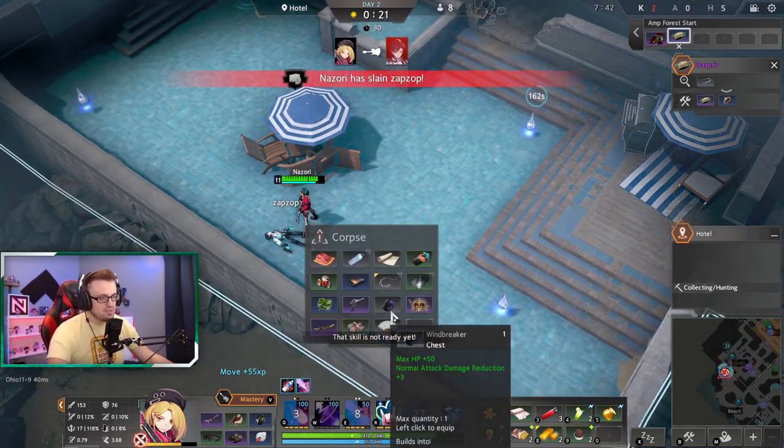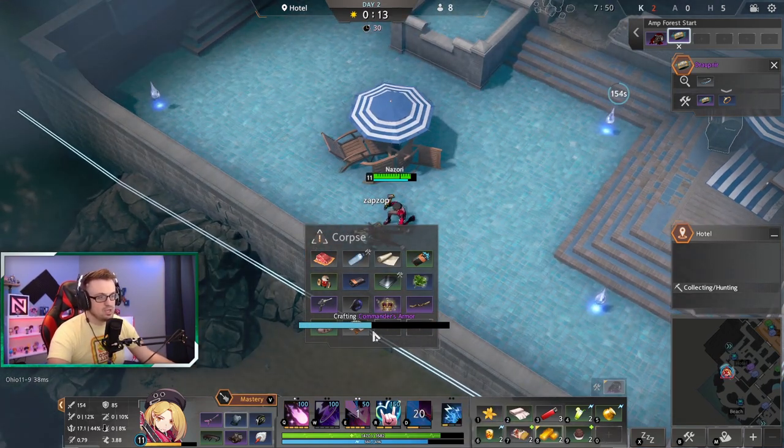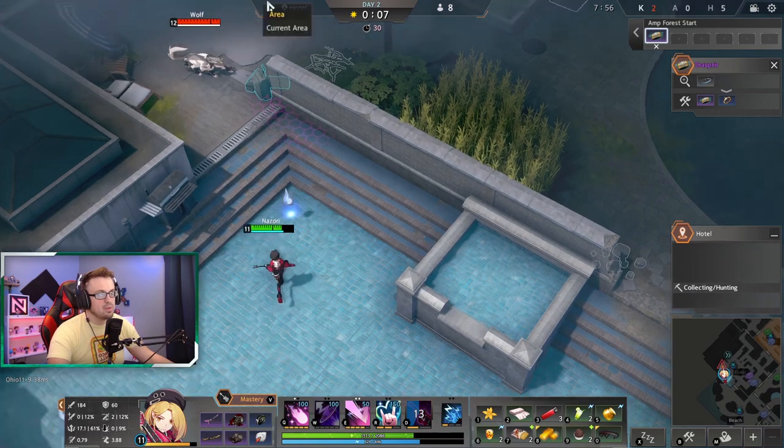Once you get your charm ability, it's infinitely better. Basically, you dash three times, pop your charm, and then pop your Q. We can grab this — we could take the sword for now, but the bracelet's way better. So let's go get our bracelet.